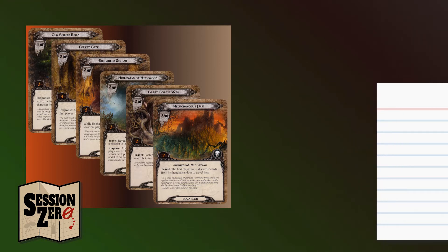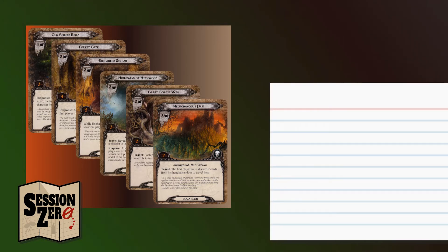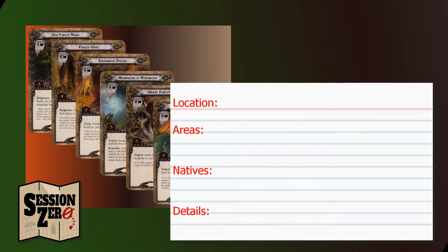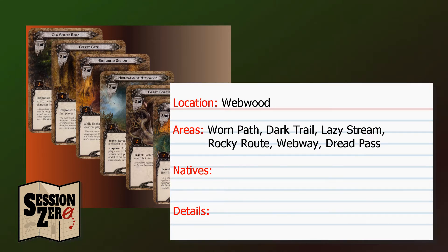For now, let's make a land card for Mirkwood Forest. You can learn more about my land acronym in this video here. I'm going to change the name so as not to infringe on any copyright and call my forest Webwood. These cards give me the areas I'll include, but I'll change the names. I've got One Path, Dark Trail, Lazy Stream, Rocky Root, Webway, and Dread Pass.